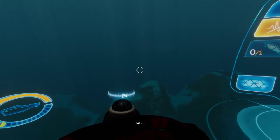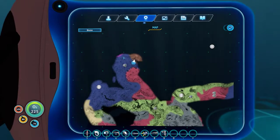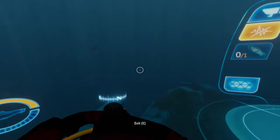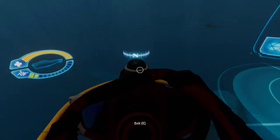I know the alien vent recipe. For the Cyclops Moon Pool I need two magnetite, a glass, steel... Oh hey, a bone shark.